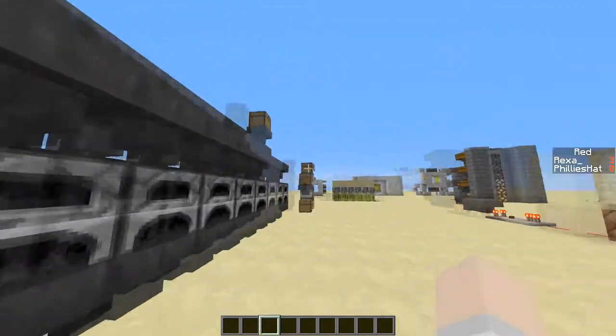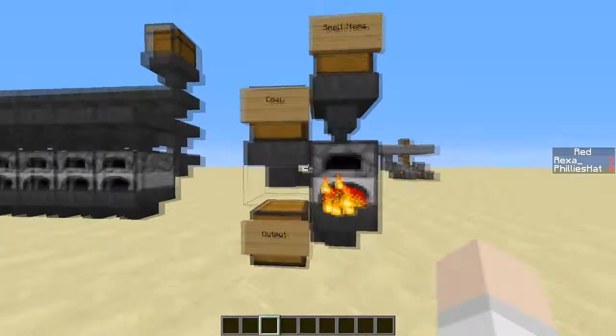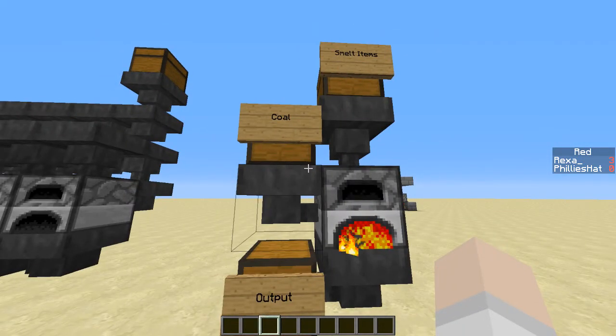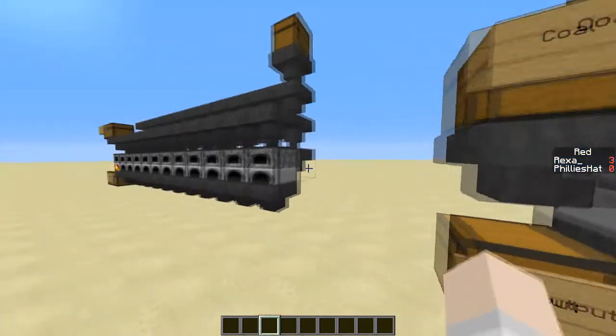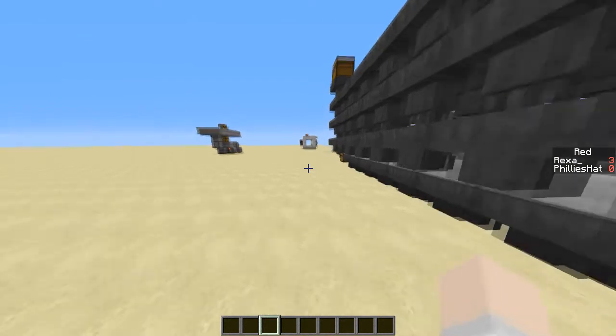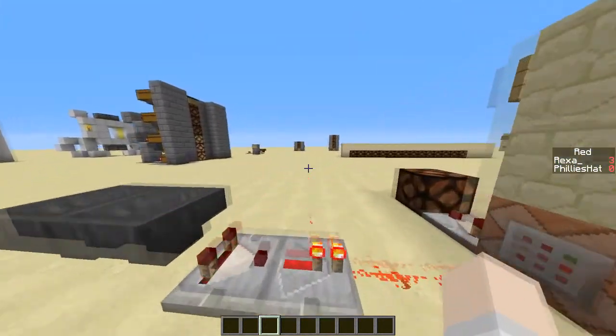There's a better video in the description. This is a tutorial on how to make a small design with hoppers and smelting stuff. In my single player LP we're going to be making a smeltery soon — hint, hint. So yeah guys, I hope you enjoyed that tutorial. This has been Rexha. Peace out, we'll see you next time!